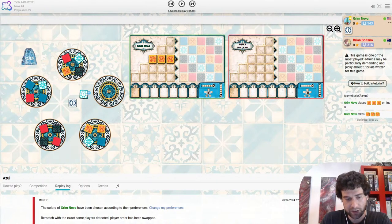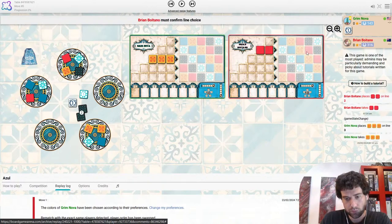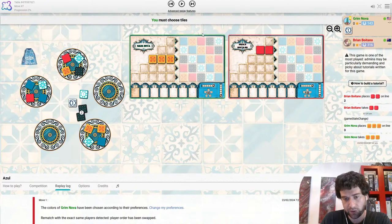A common response here would be taking the first player token, but there are some other things of interest. I think two red is a very defensible move. Grim would be eyeing the two red here to sort of touch the three yellow, sort of denying that column.